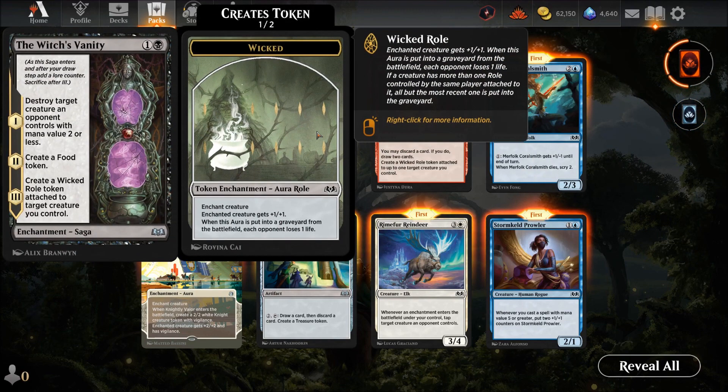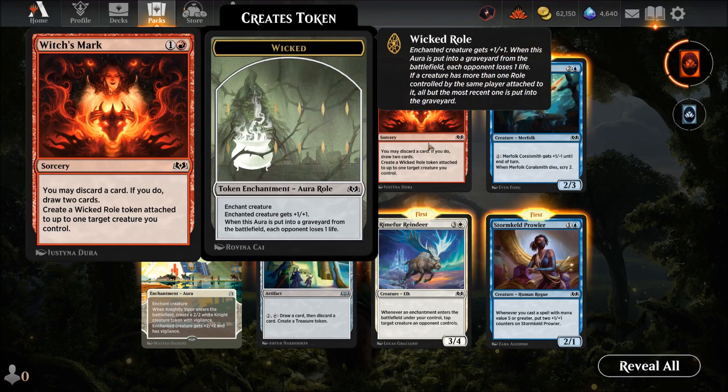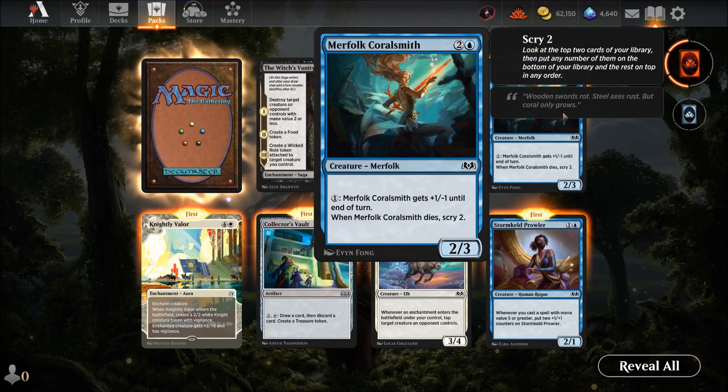Witch's Vitality — target creature an opponent controls. It's good against weenie decks but not great otherwise. This introduces the new Witch's Role mechanic — when a role token is put into the graveyard, it stays alive each poll. Witch's Mark — another Witch's Role card. Discard two cards, if you do draw two cards, and create a Wicked role token attached to a target you control. If you've got junk cards to discard, I could see this in a red-black deck with resurrections.